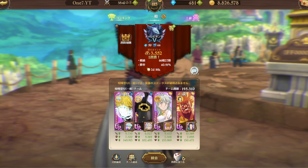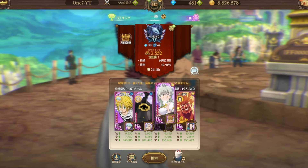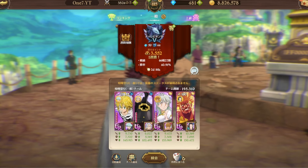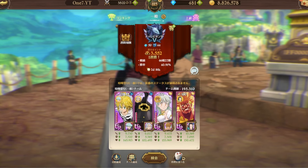Today we're using the new Demon King Meliodas, Marmas, and Queen Elizabeth for the revive buff on Marmas — when he dies he gets revived, so we have more chances to apply debuffs. Then we have Escanor in the back for CC: if Marmas dies, Escanor swoops in, nukes, and wins.